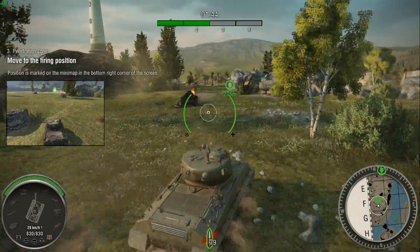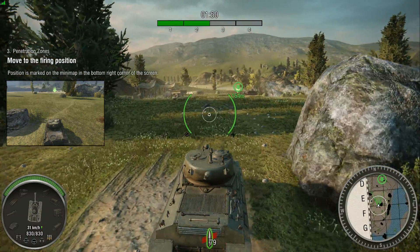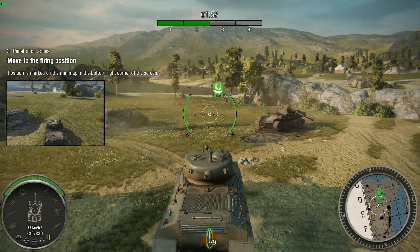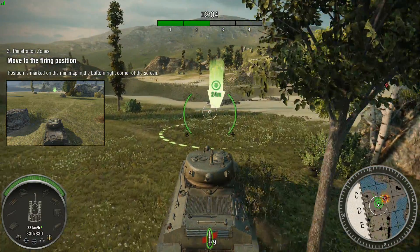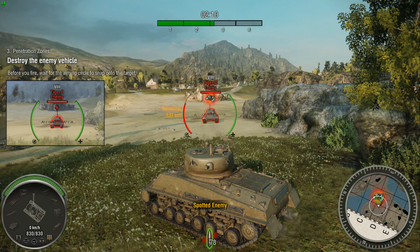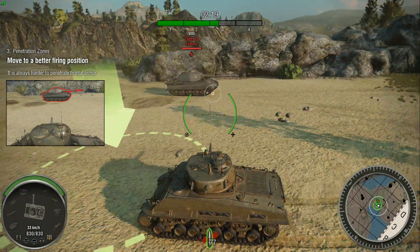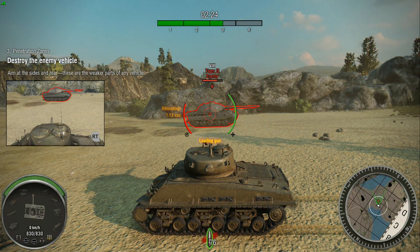Destroy that enemy. Fire when the aiming circle has snapped onto the target. Get to a better firing position — frontal armor is harder to penetrate, so always try to flank your enemies. Good. Now take out that tank. Aim at the sides and rear to have the best chance of doing damage.